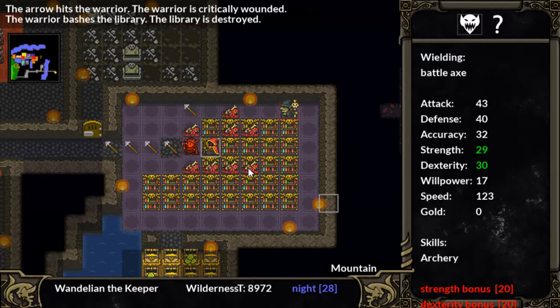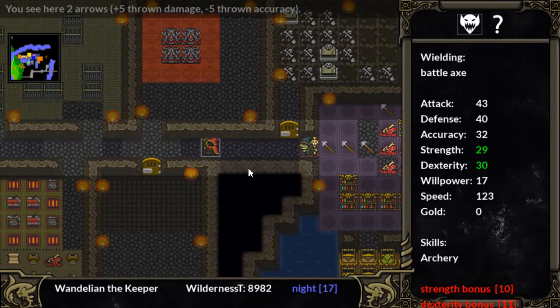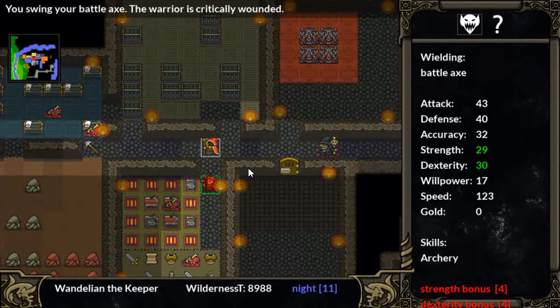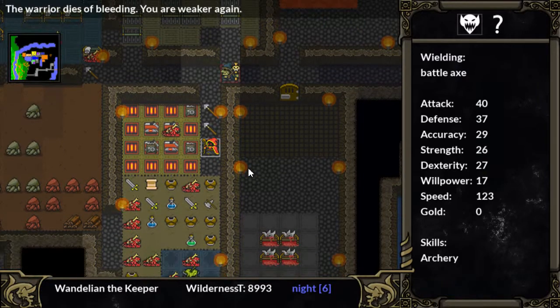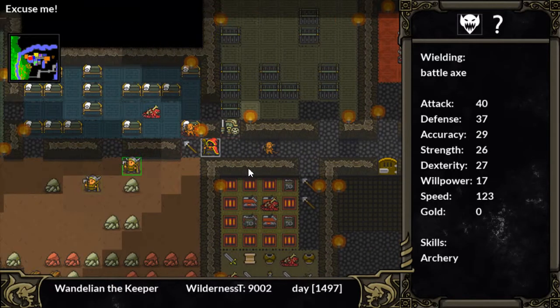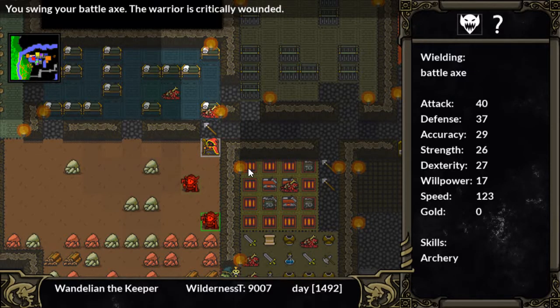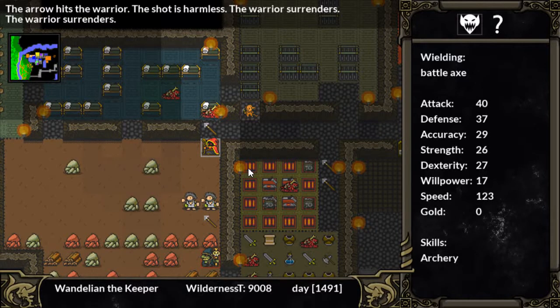Hey, what are you doing fighting the library? Stop fighting my library! Did we defeat the humans yet, or are there more? You're down here looting my stuff and killing my minions — get out of here. Goblin, I think you can take them — I've weakened them. And we win! The warriors surrender and become prisoners. If anybody was curious about how prisoners happen — people have to attack you and then lose.